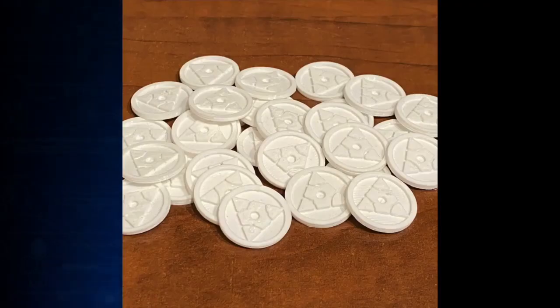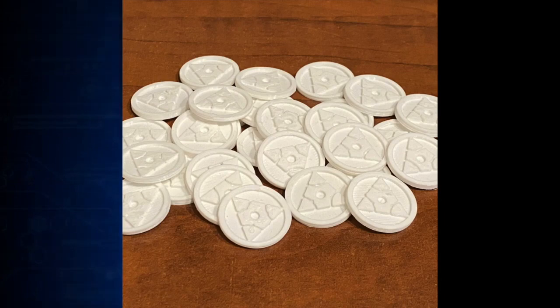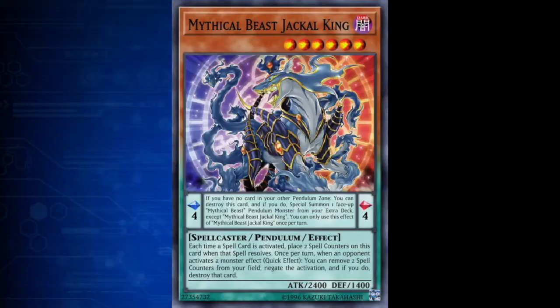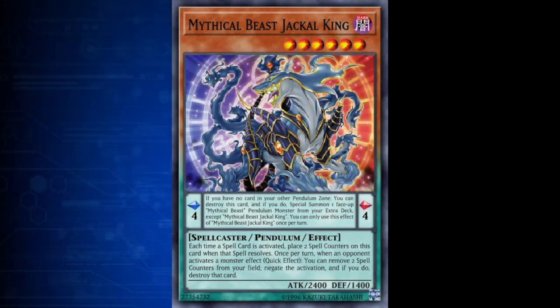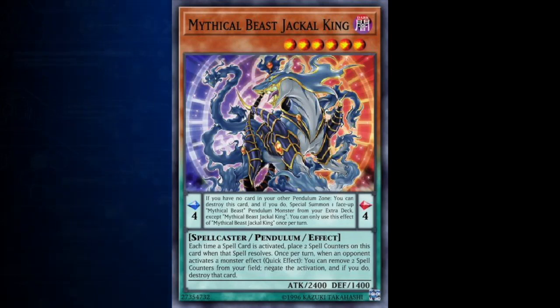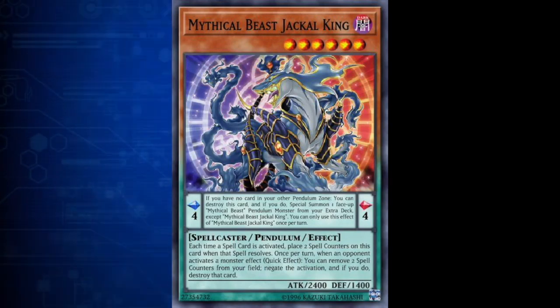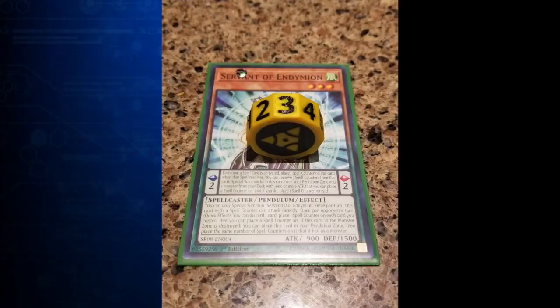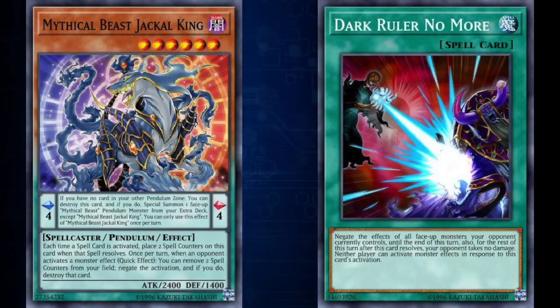Additional things you might want to keep around are called counters. Counters are applied to cards by card effects and are used to keep track of how many times something has occurred. The most common type is the spell counter, usually applied to a card every time a spell is activated and resolves — so a card may get anywhere from zero to infinity spell counters. Counters are usually an object placed on top of a card to track how many counters it has. During official tournament play, you are supposed to have a certain number of physical objects placed on top of the card rather than using a die, though most players still use a die as it's far easier.